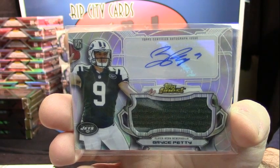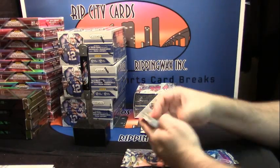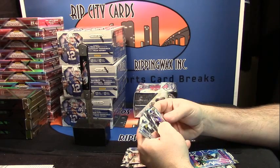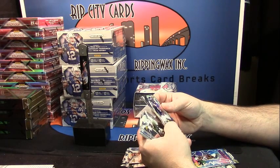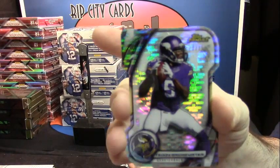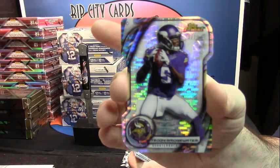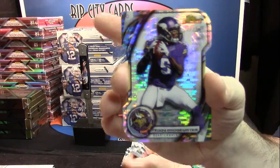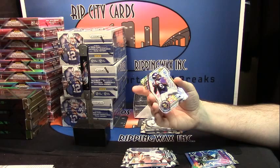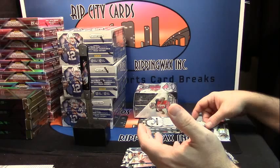We'll go — Jets quarterback Bryce Petty. Jets quarterback Bryce Petty. Mike Davis, a rookie card. Dang, that's pretty nice too. 23 out of 25. Die-cut Prism Refractor Teddy Bridgewater. Fairly nice card.